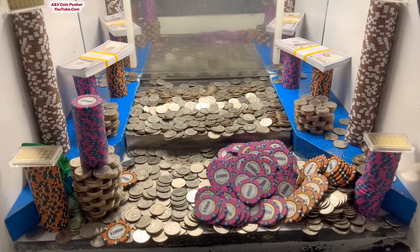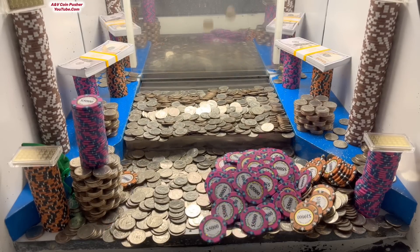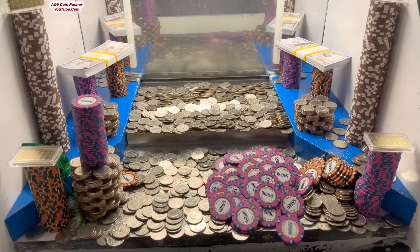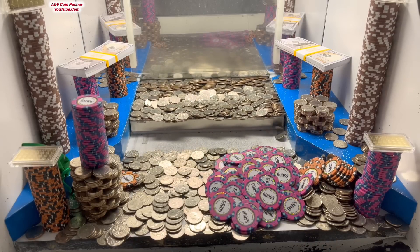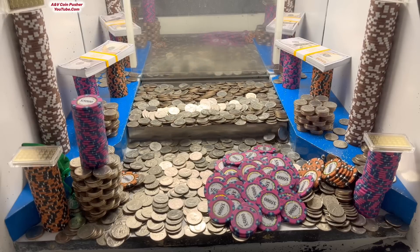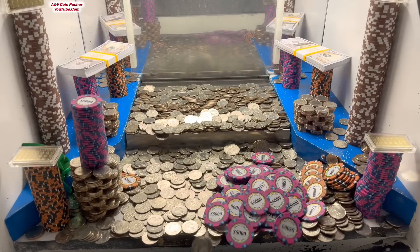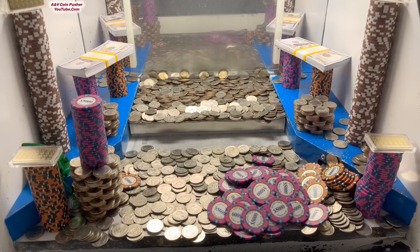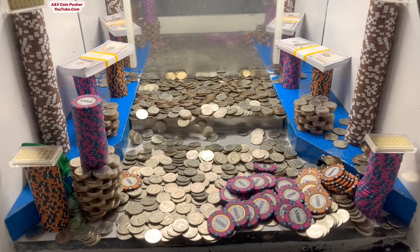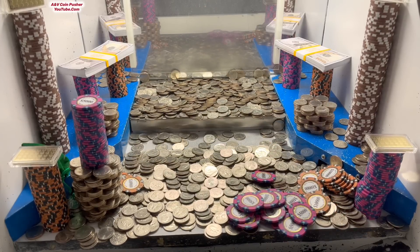Oh no — we lost a green mister bag to the blue shelf. So we'll either have to pay two times the original buy-in to get the stuff on the blue shelf into the playing field, or if we're lucky there might be a five dollar chip hidden inside one of the mister bags we won. If we win that five dollar chip, they'll take all the stuff on the blue shelves and put it into the playing field for free.